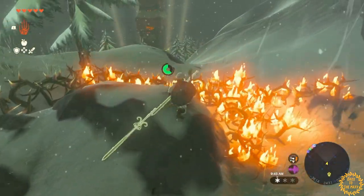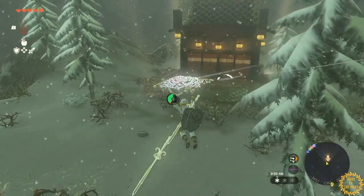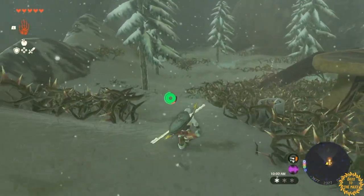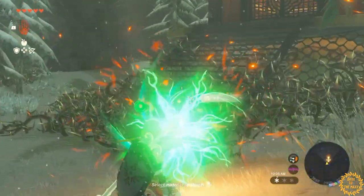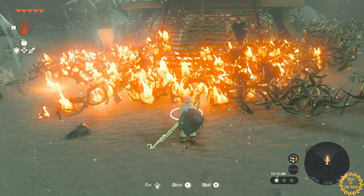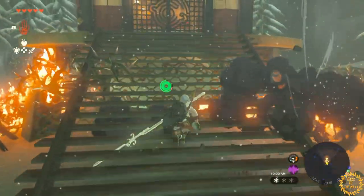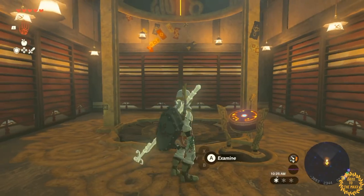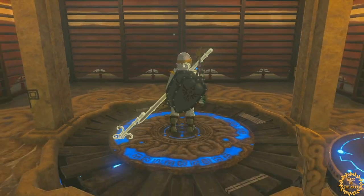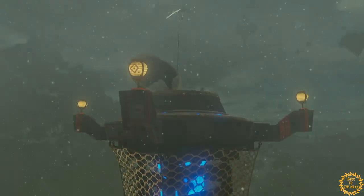Just burn the thorns — they might even create a little updraft so you can fly over the rest of them. The tower itself is definitely surrounded by thorns, so come around this way. You can even throw a pine cone on there to really get the fire going. And here we are, made it to the tower — examine it, get all attached, and on to the next tower.